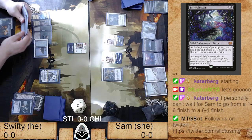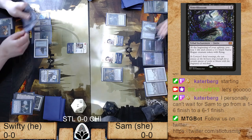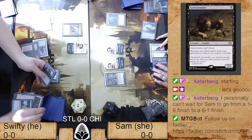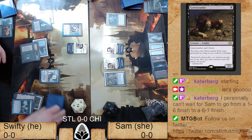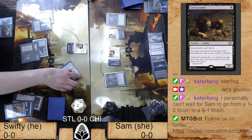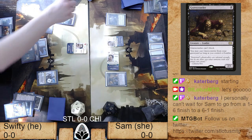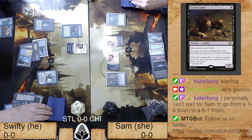Swifty's grandmaster plan: he's got Thought Scour in hand and can use it to pick off the top two cards of Sam's library and get rid of that Contamination. Against Sam's deck that's interesting because there are cards he could flip into her graveyard that would be good for her. Sam played a Leyline that got countered. Swifty's draw has that 'if I don't want it to happen, it's not going to happen' quality. Sam's going to need a running series of good cards off the top to get back into this.